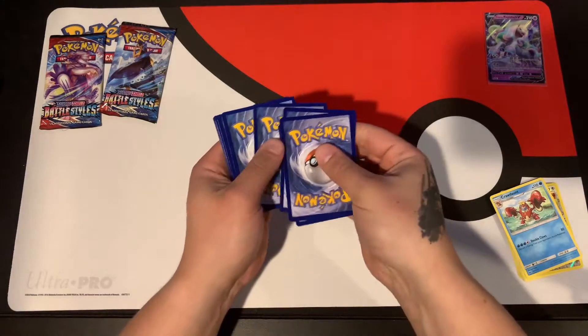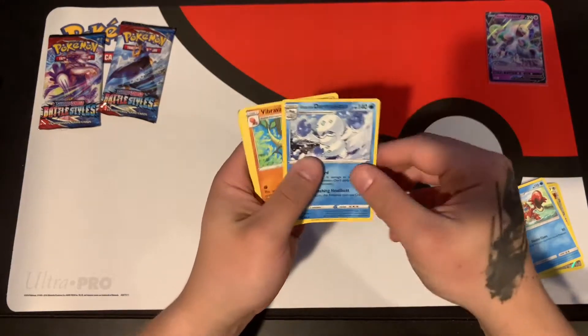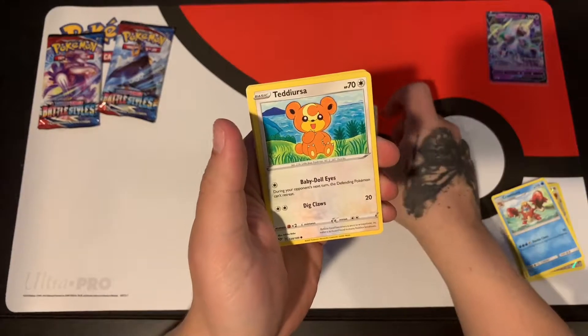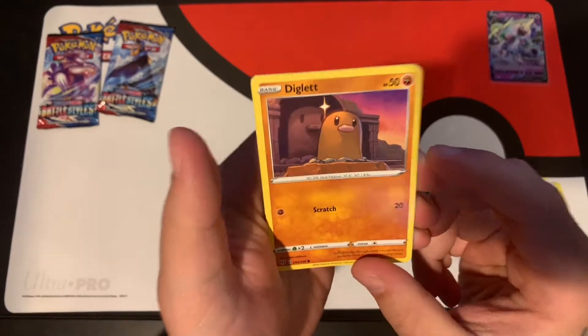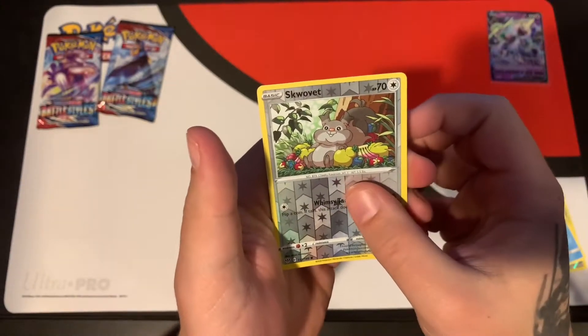Darkest Ablaze pack: we've got Galarian Darmanitan, Bibarel, and a Turbo Patch. Also Billowing Smoke, Teddiursa, Panpour, Shelmet, Squawkabilly, and a little Diglett boy - look at that cool little Diglett statue behind him, it's actually awesome. Reverse Squawkabilly in there too.